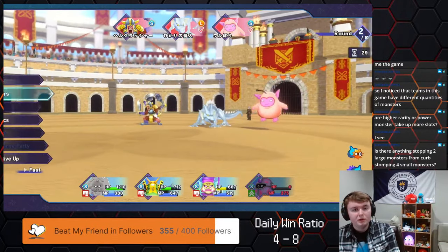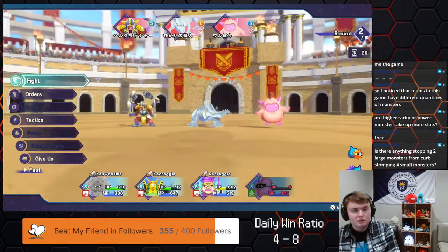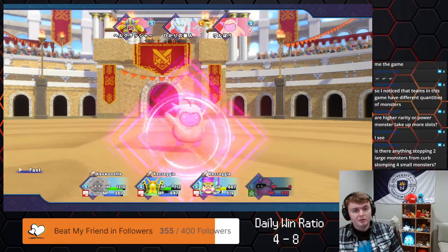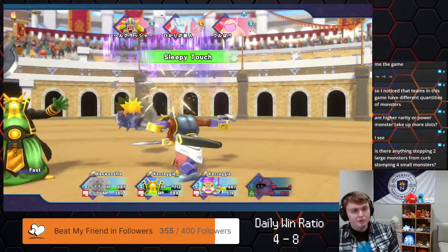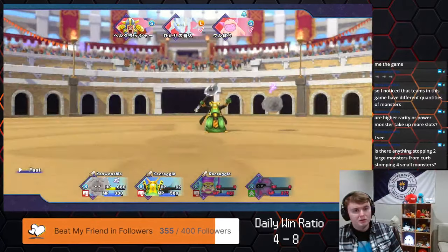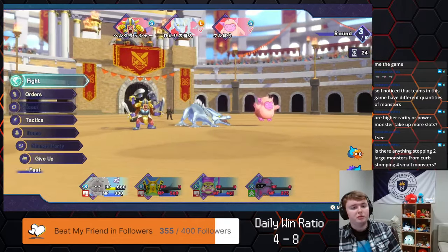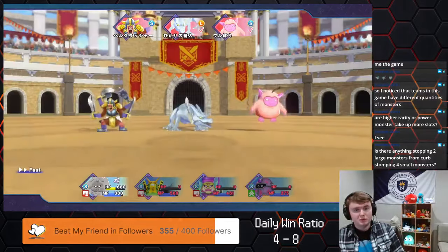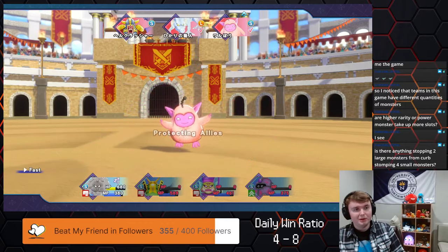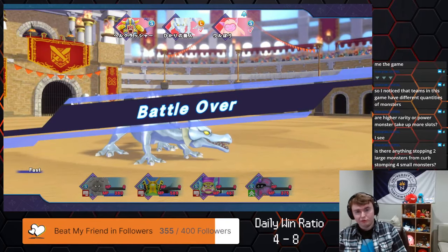Yeah, now my team is able to live a second turn. The AI is smart — instead of casting Electric Storm again, it uses the single target electric move in order to not wake me up. I took the one out. It actually failed because I had Sleep on me, but Last Gasp still allows him to use his move in the turn. That's kind of a broken mechanic in my opinion.